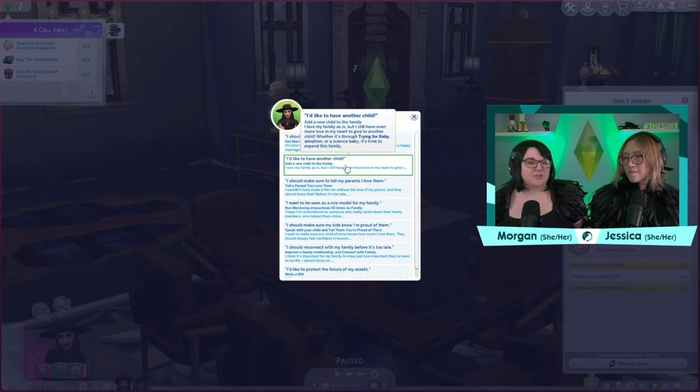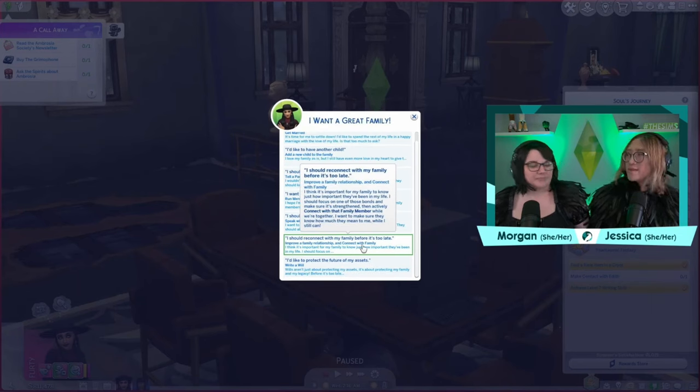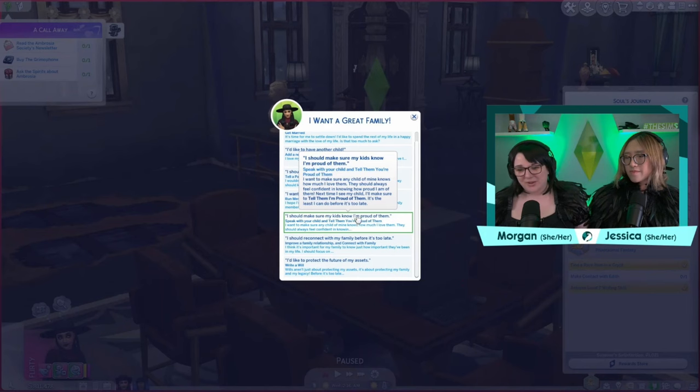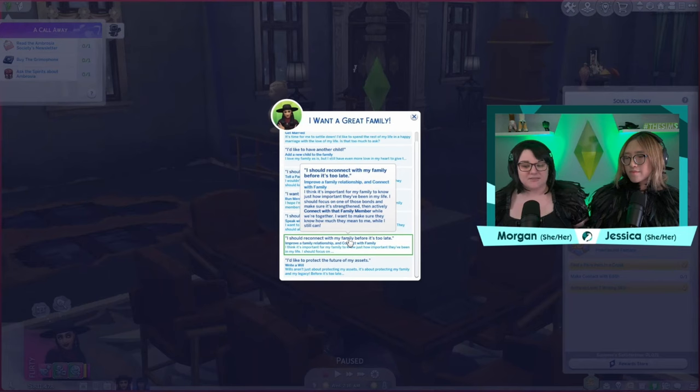I thought that was really interesting. I tend to stick to the same gameplay style when I play The Sims 4, and that's probably why I get bored of it. This is definitely going to force you to play the game differently — if your sim has a goal like going to Granite Falls, it's going to force you to either do it or pick another bucket list item. I'm sure these goals are maybe age-specific, like a child would have different bucket list goals than a young adult sim would.